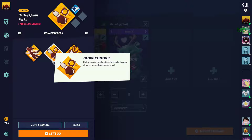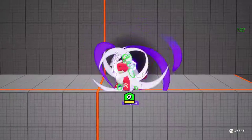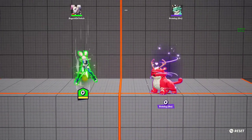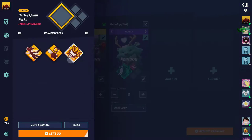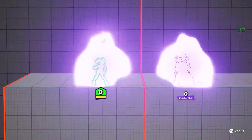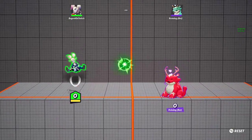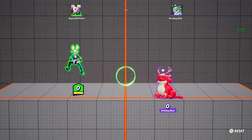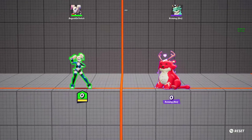Her second signature perk is called Glove Control. Without the perk, it's pretty much just a fast down glove. But when you have the perk on, it can be controlled directionally — you can actually turn it sideways, have it bounce off the wall and hit up top, and much more. There are many other signature perks for many other characters, with more coming soon.